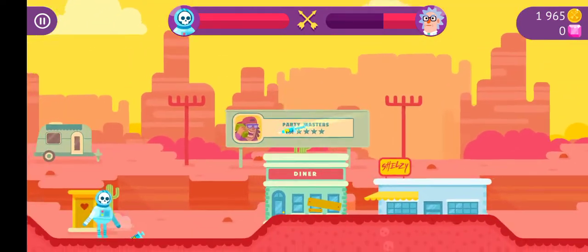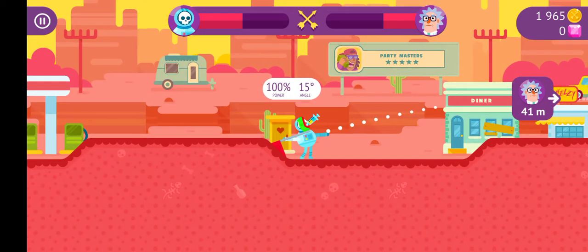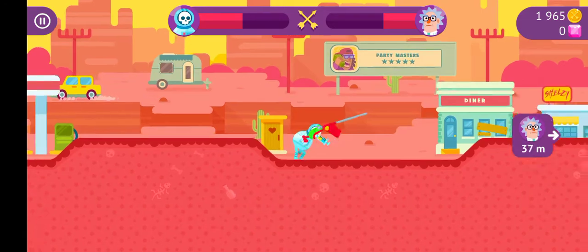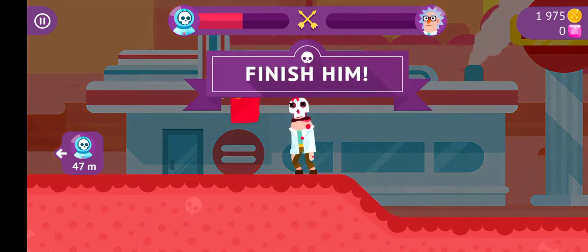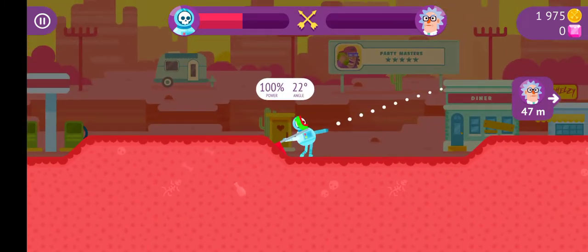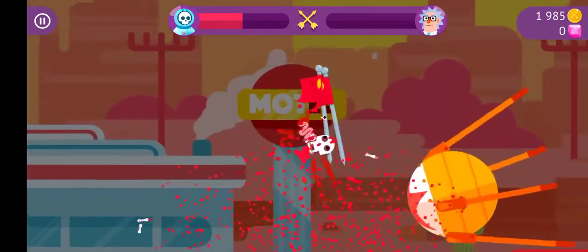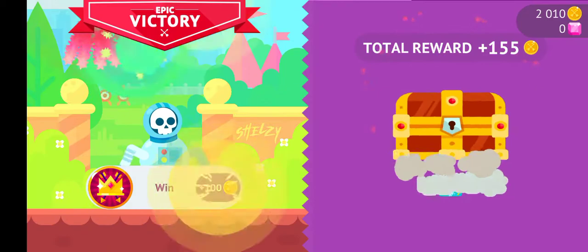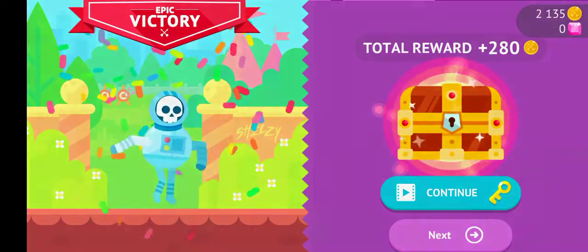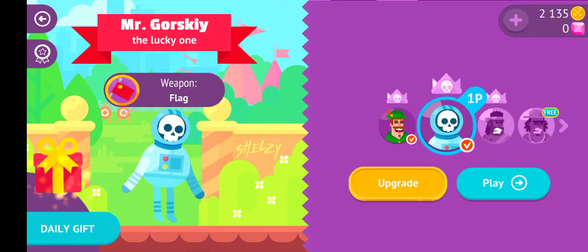There we go — I got him right in his head. I just keep getting headshots, that's a little weird. He got a headshot too and it took off half my helmet. I'm gonna get a little higher — there we go, knocked his face clean off his skull. I'm doing pretty good at this game considering I've only played it a few times. No internet connection — we got 280 coins, let's move on.